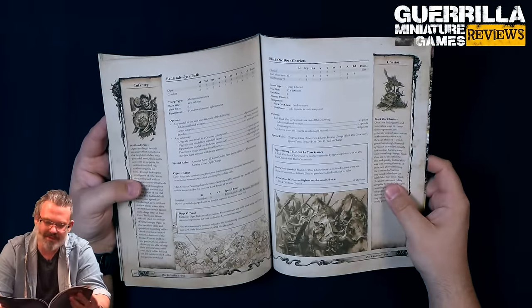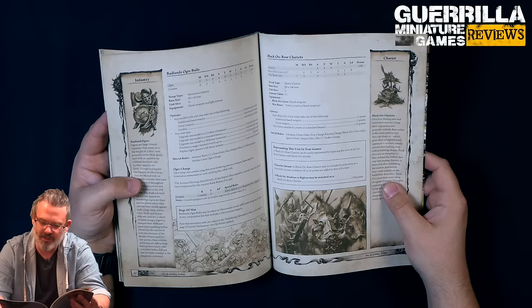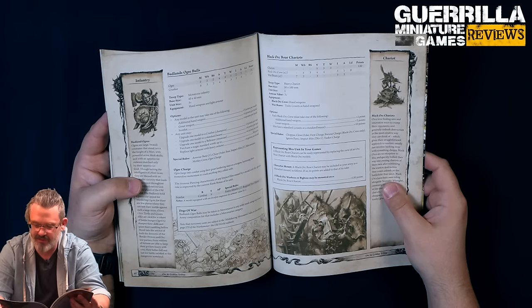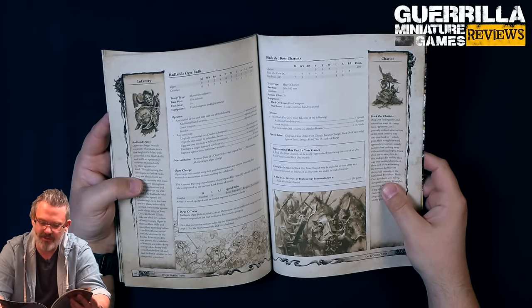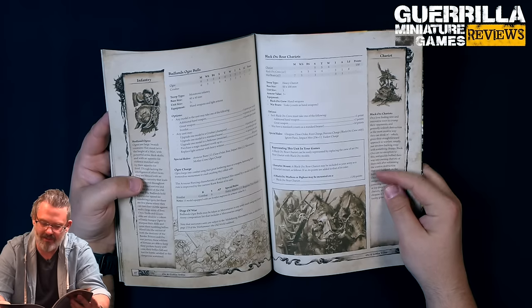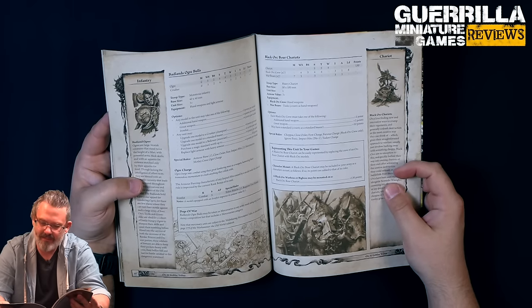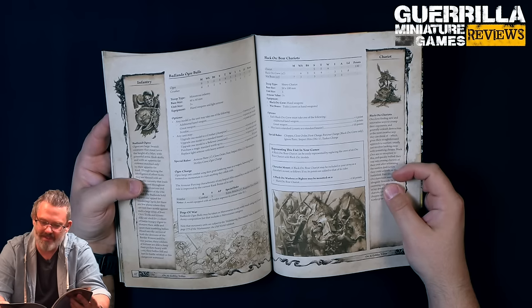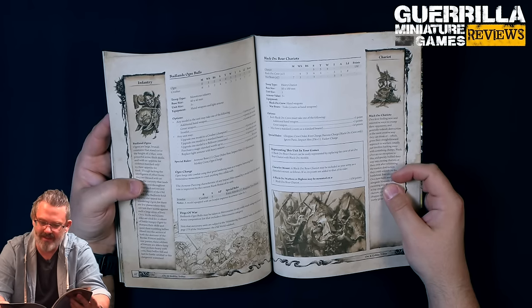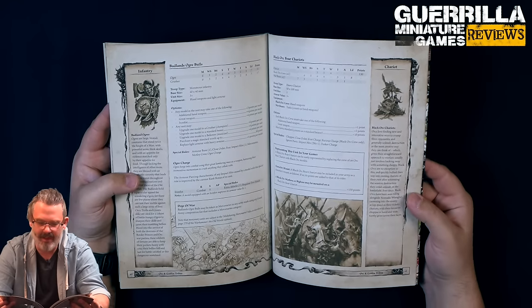The Black Orc Boar Chariots are just Black Orcs on a Boar Chariot - not that different. They have choppas, close order, first charge, furious charge for the Black Orc crew, ignore panic, impact hits D6 plus 1, and tusker charge. You can mount a character on the Chariot for 130 points or just take them as they are. With Black Orcs on them, the crew weapons go Strength 4, Toughness 4, and the chariot has Toughness 5 and 4 wounds - just a tough, regular Orc Chariot, cool because it's immune to panic.